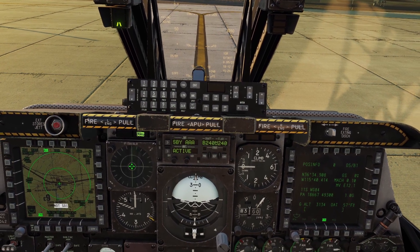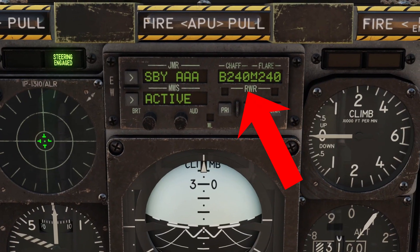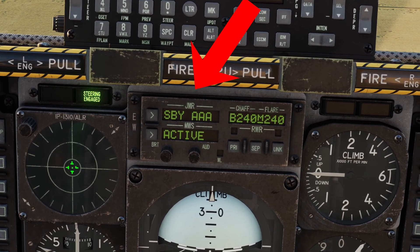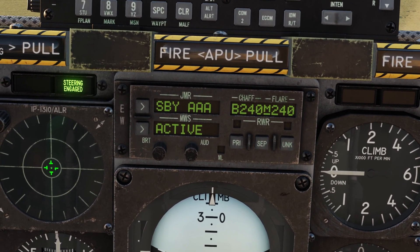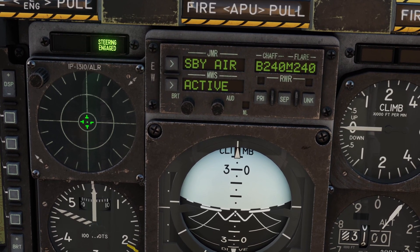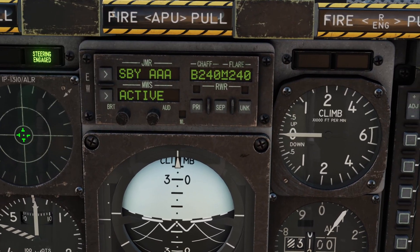Now we'll go over this panel on the front. The audio switch on the right changes the volume of the radar warning receiver and missile warning system. The brightness switch changes the brightness. This screen shows you how many chaff and flare you have left. This screen tells you if the missile warning system is powered or not. This screen up here tells you the status of the jammer - right now it's on standby, meaning it's powered on. If I start jamming, it will switch to operate. There's also a button on the side that changes the jamming mode: AAA is for anti-aircraft guns, Air is for airplanes, SAM-1 is for older missile sites, and SAM-2 is for newer missile sites.